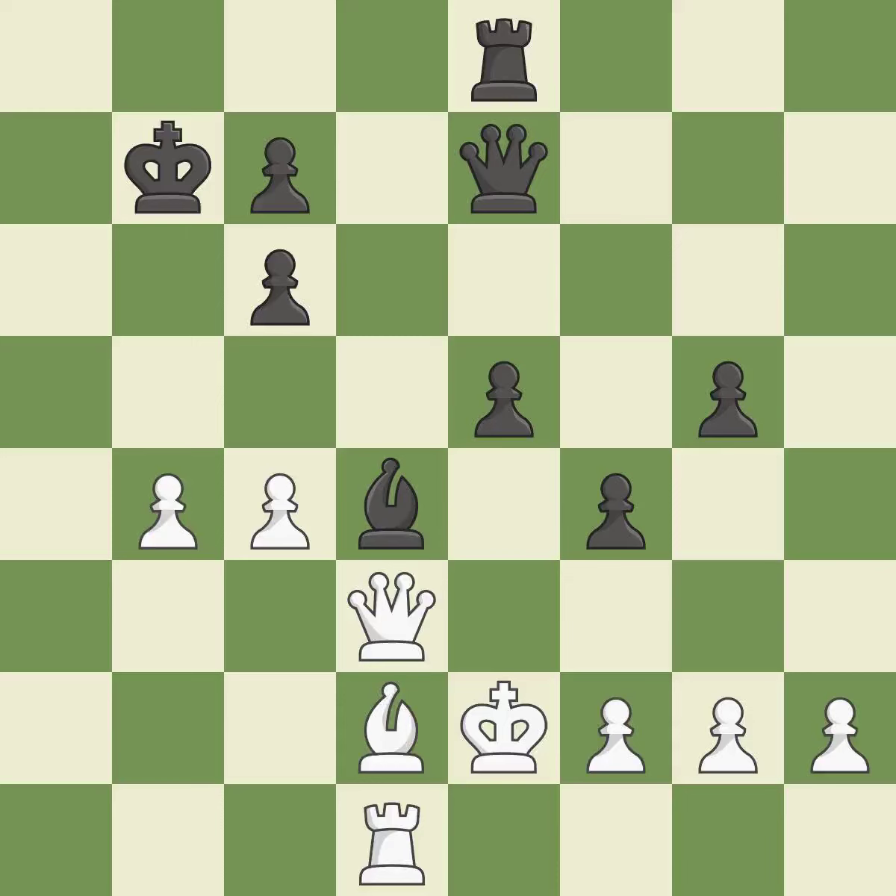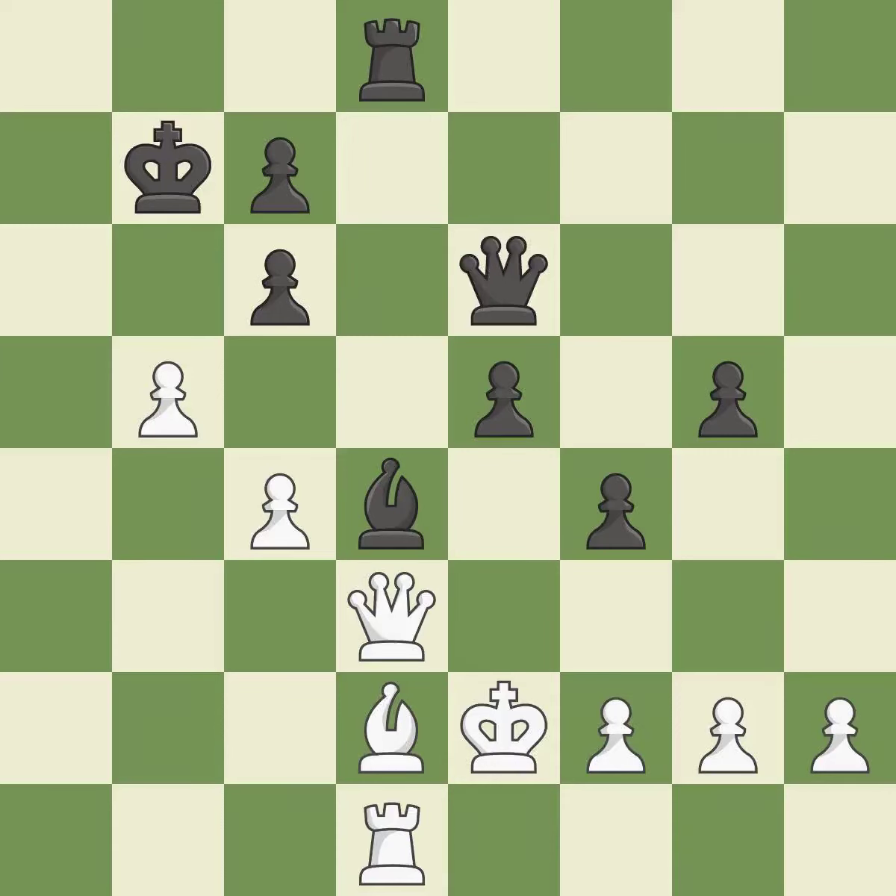It is incorrect. This threatens to kick a queen — it is an inaccuracy. This stops the opponent from being able to kick the queen. Although black lost their advantage, the game is still almost evenly matched. This maintains the balance in material with a good trade.